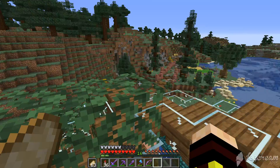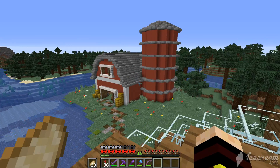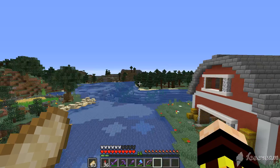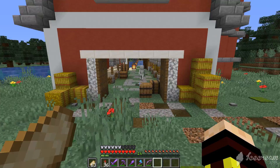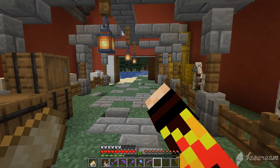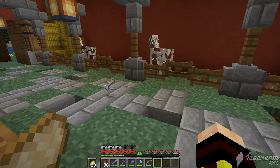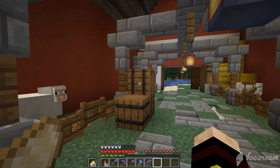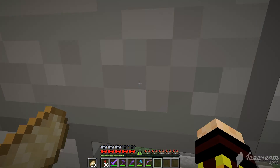Over there I added a barn which I don't think is finished but I think it looks decent. Inside of it there's a skeleton — apparently skeletons can spawn here, I didn't light it up 100%. In here I keep my skeleton horses and my sheep.